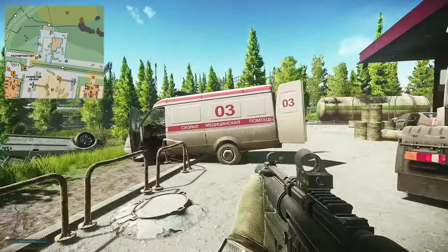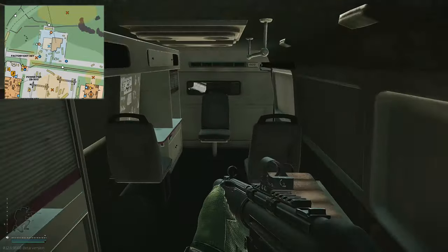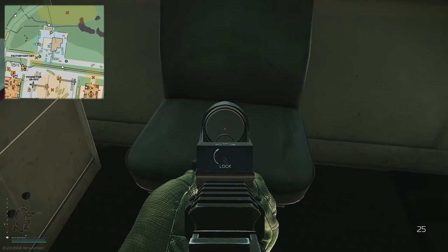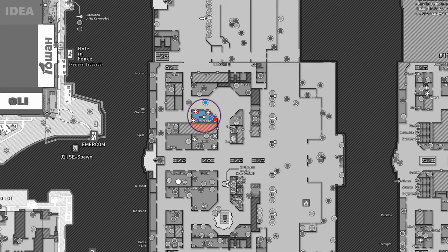Once you're at the new gas station, you can see an ambulance has kind of crashed through the fence right here. What you're gonna need to do is jump into the ambulance — jump and press C straight away — pull to the back, and the key spawns on this chair just here.